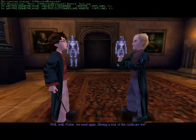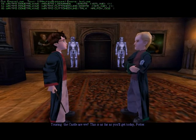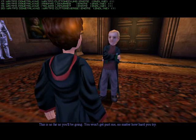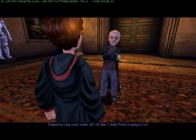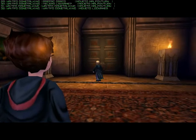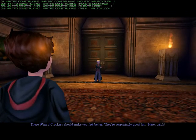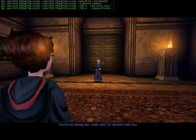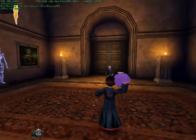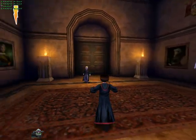Well, well, Potter. We meet again. Having a tour of the castle, are we? This is as far as you'll be going. You won't get past me no matter how hard. Trapped in a big scary castle, eh? Oh dear, I think Potter — oh boo hoo! Potter can't get out of the castle. These wizard crackers should make you feel better — they're surprisingly good fun. I'm not leaving this castle until I finish. I think I do throw the wizard crackers back at Malfoy. Now for the wizard cracker fight.